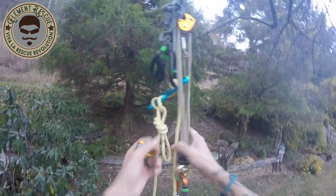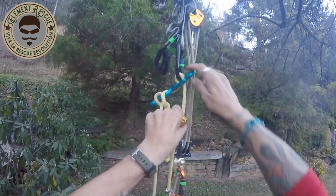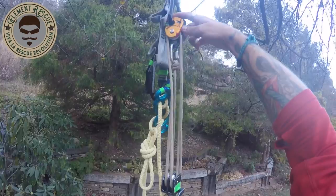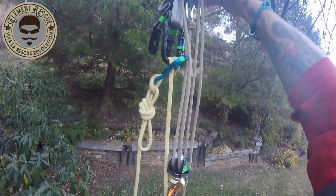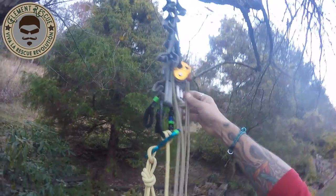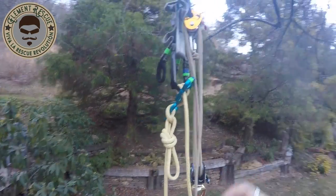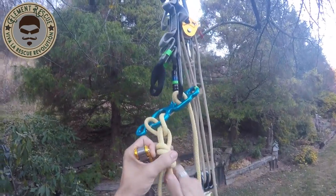We're going to run that t-block as far down as we can. We're going to grab a rope man, and this is going to act as the progressive capture once we release this rig to lower. We'll run that all the way down — and note that we can go even further down just by releasing the gate and pulling it down. Now we know the cam is activated and we're in a good system.